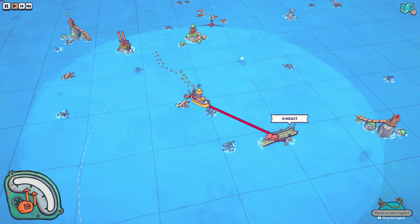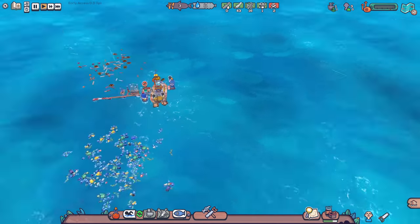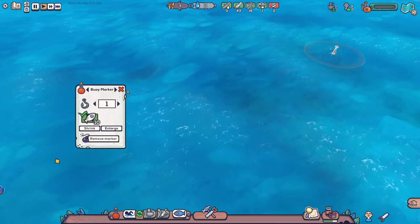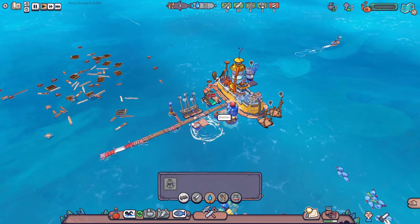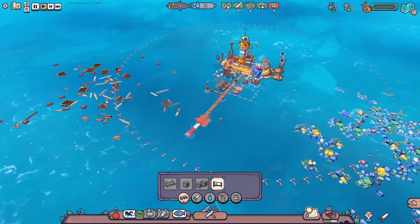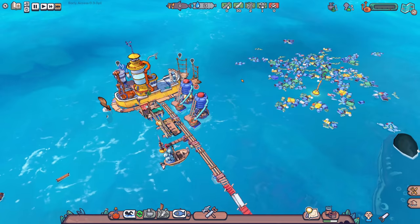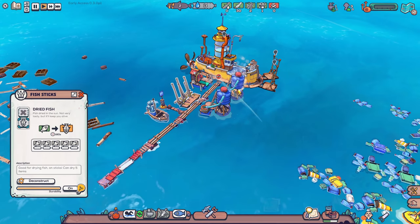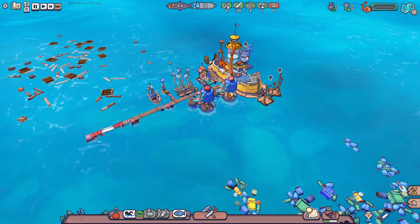We are here — Viaduct. My people are going to starve. I need the fisherman to go back and get some more fish. Construct another distiller right here because I need that — I'm barely surviving. Oh, I need plastic, and then I can build some beds for people. I just hit zero food. There's loads of food around, just get it ready. There we go.